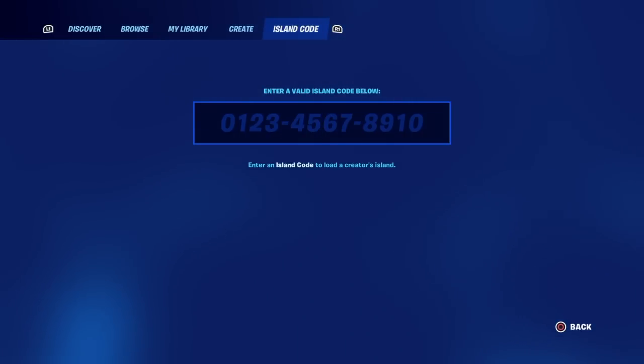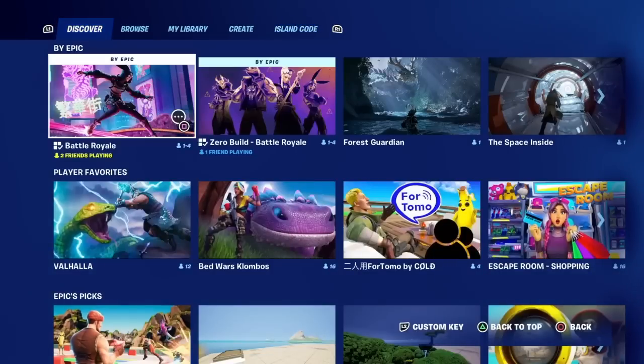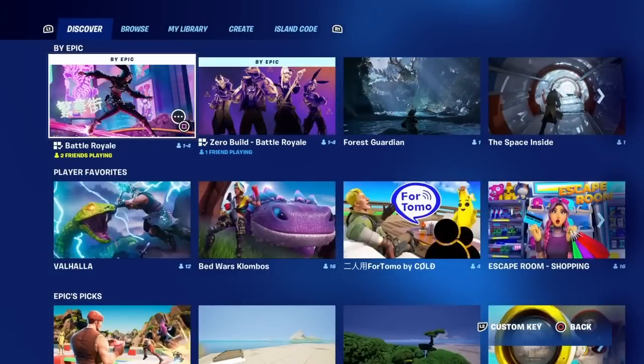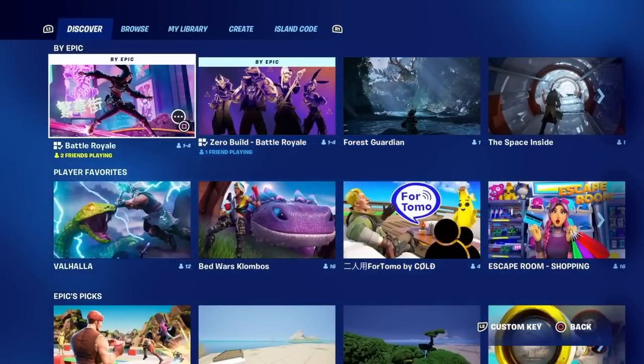Now for FNAF and Poppy Playtime — you want to go over to Discover and you're going to see them in the Featured section. If you do not see them, just keep reloading the Featured section and waiting until the FNAF and Poppy Playtime map codes appear. They will be inside of the Featured section inside of Fortnite Creative 2.0, and you can go ahead and play them. So those are basically the top 20 map codes inside of Fortnite Creative 2.0.